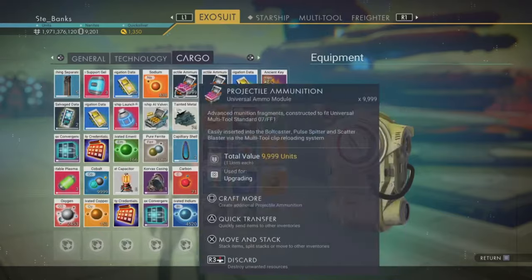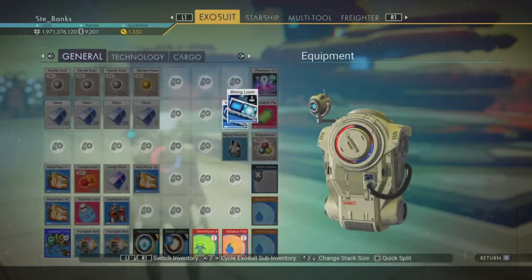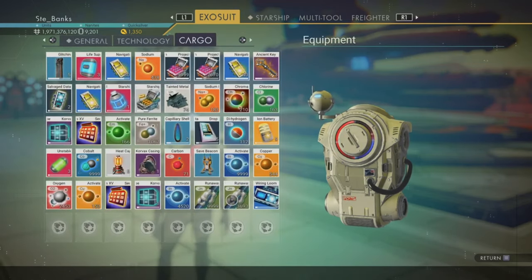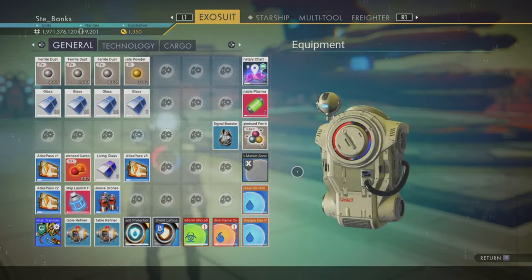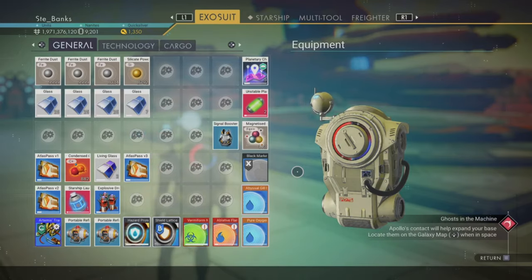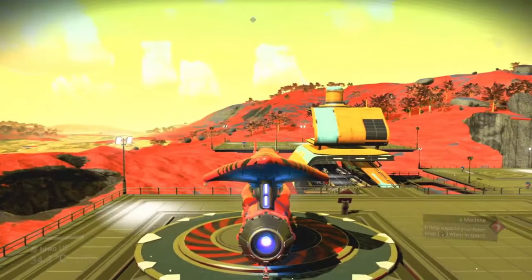Another thing you're going to need is to have the survey device installed on your multi-tool. If you don't have this already you can get the blueprint for it on board the anomaly by talking to Iteration EOS. To build it you're going to need 3 magnetic resonators, 1 quantum computer, and 3 wiring looms — grab the blueprints for those at the same time if you don't already have them.